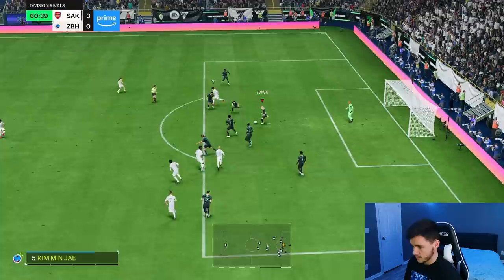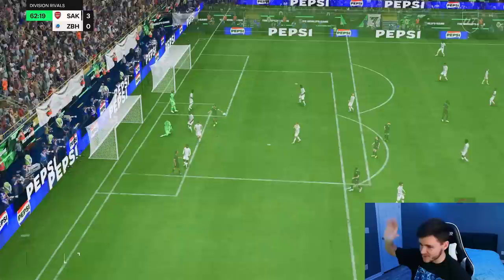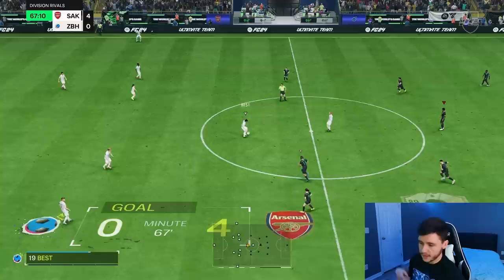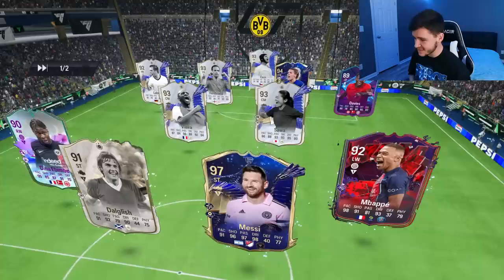We're going to try to get him in behind a few times to test out his attacking capability. He's in a very advanced position. Rykard step over — a Trivella near post. That's a clean finish. Even though he doesn't have the craziest shooting stats — only 76 shooting — if you get him in a really good area, he will convert the chance, which is nice.